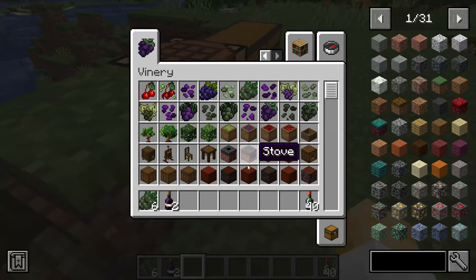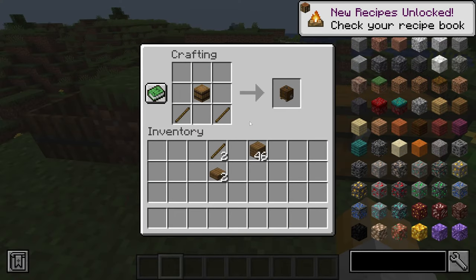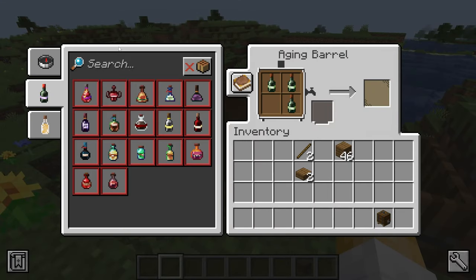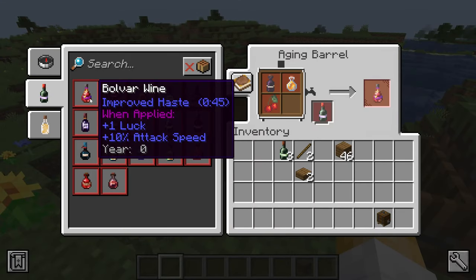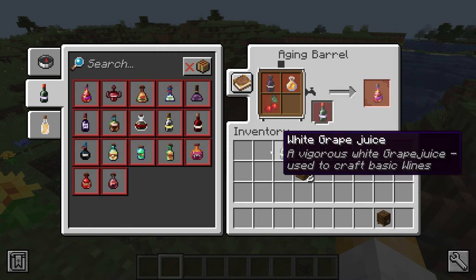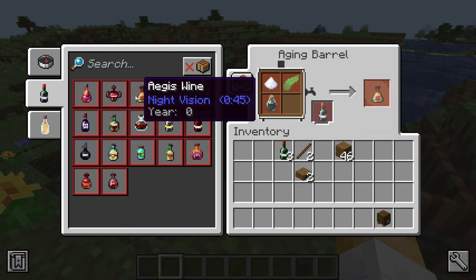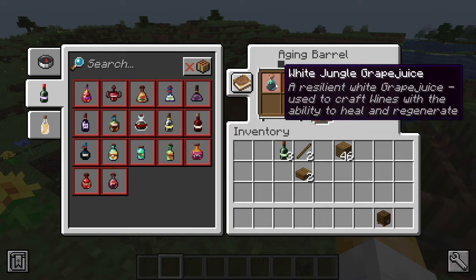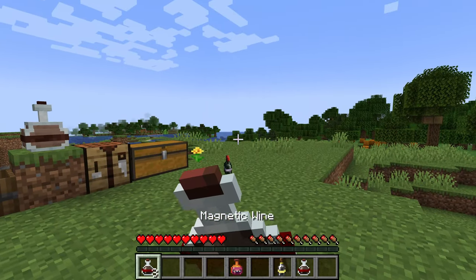The grape juice can now further be refined in barrels with special ingredients. And there's a lot of wines to make. If you're looking for some speed, look no further than the Bolvar Wine, made with red tiger grape juice, some honey and a cherry. Or maybe some improved absorption is more your ticket — then make some Stradwine, with white jungle grape juice, a pinch of sugar, and some cocoa beans. And of course, there are plenty more.